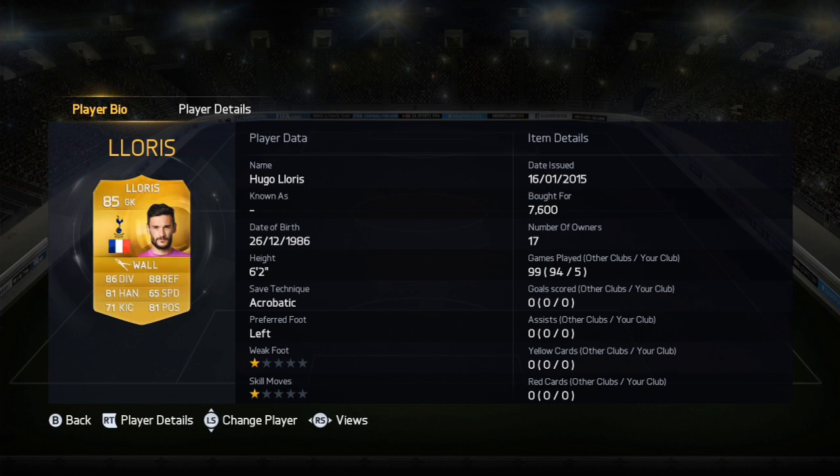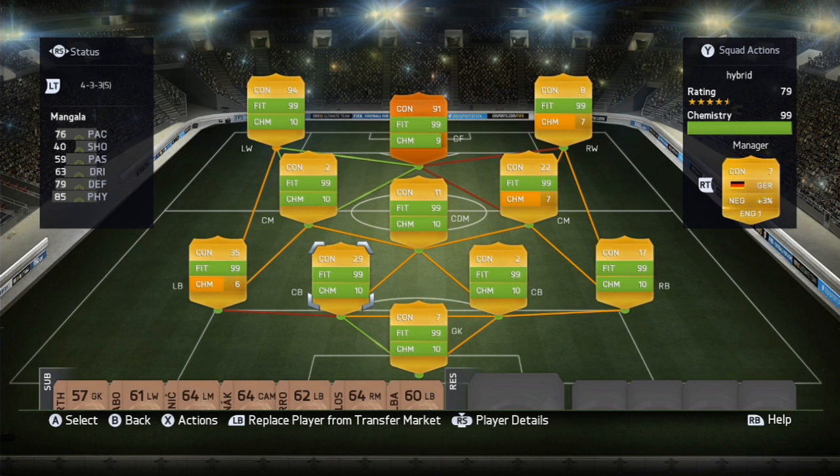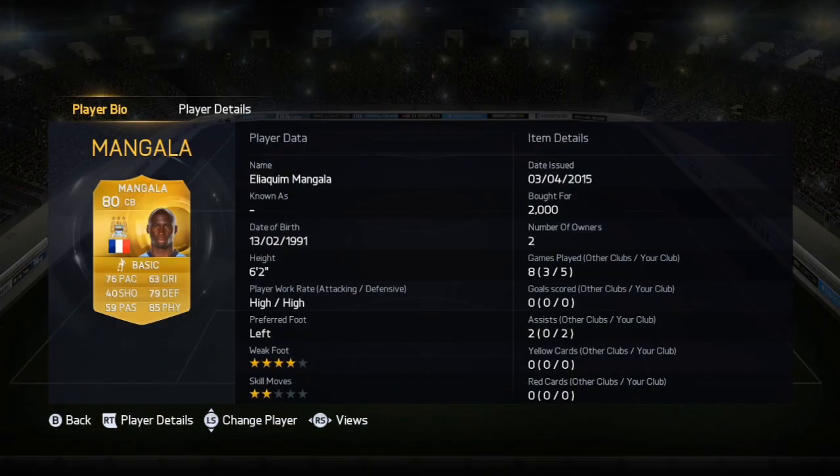Lloris is actually amazing — I had him in P14, he's so good. He's actually one of the best goalkeepers I've ever had. He is around 7k, so if you want to go buy him, then go ahead. In left center back we have Malanga.